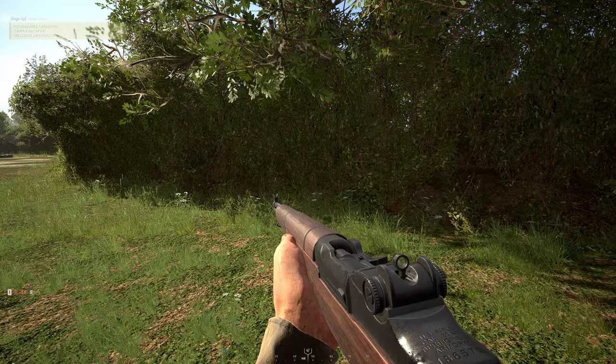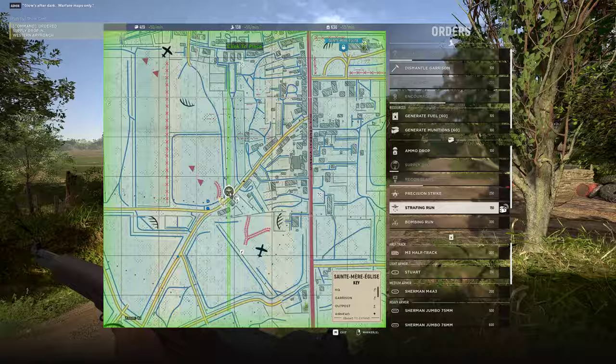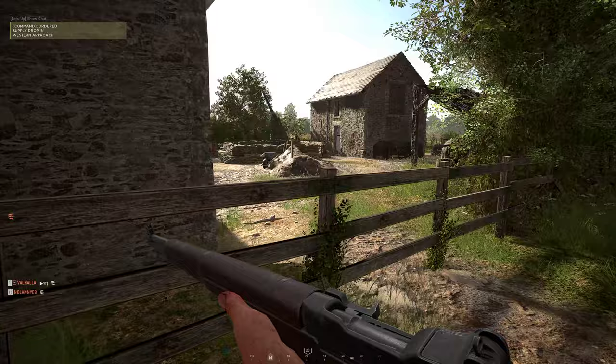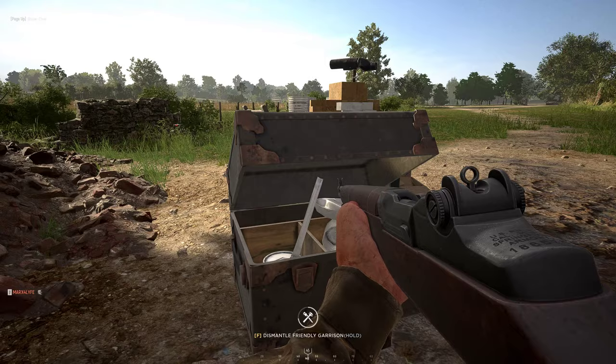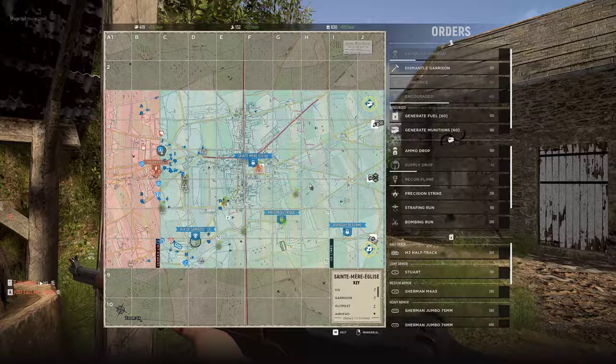I'm going to drop one on the line here. I'm going to run over to this garrison to take it down. I'm going to get a strafe ready for that one. I'm taking one down — might need to take two down. They got the supplies, commander, just FYI. It's kind of a move point.